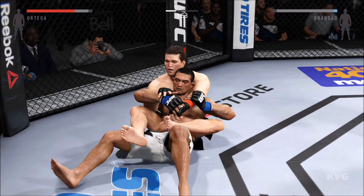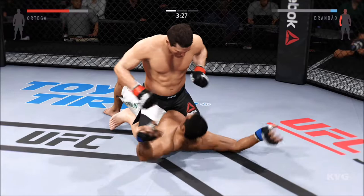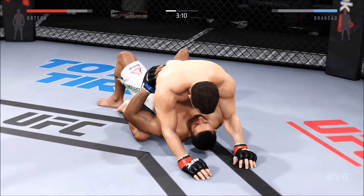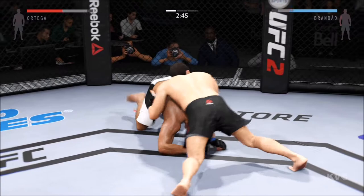They've got to stay busy though — somebody's got to go for something here. Postured up. Ortega with the good punch. Looking for the arm bar, looking for the finish. He's in full mount, looking for the arm bar — and his arm is out. Side control.